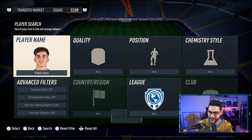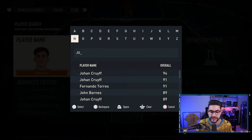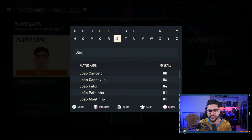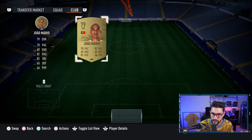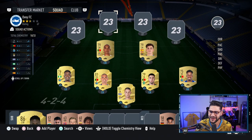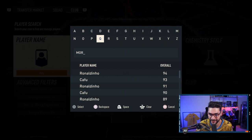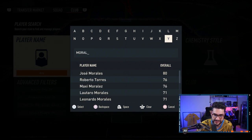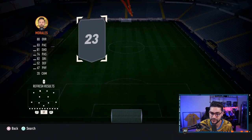Next we have João Mario — a Portuguese in midfield. He's not that impressive but he'll get us the proper links we need: 79-rated, 70 pace, 65 defending, 82 dribbling. I like to have a dynamic midfield. Next, one of the best cheap players in the game — everyone used him at the beginning of FIFA 22 as a striker — we're going to have Morales, José Morales, super cheap. He's going to fit in quite nicely.